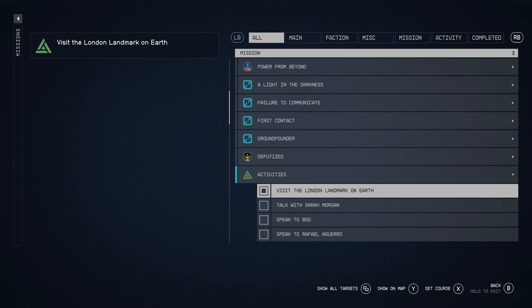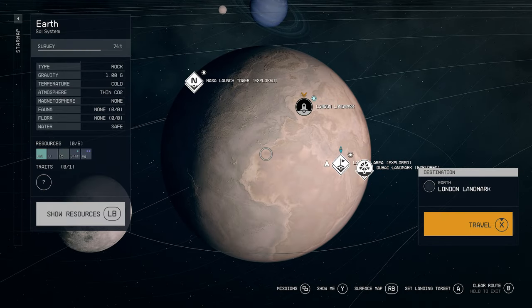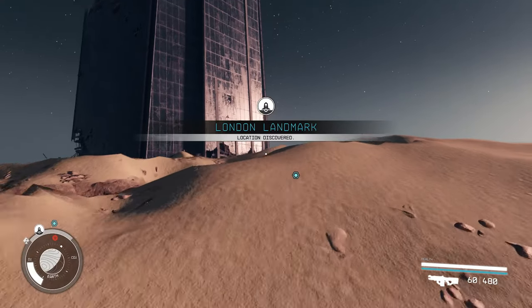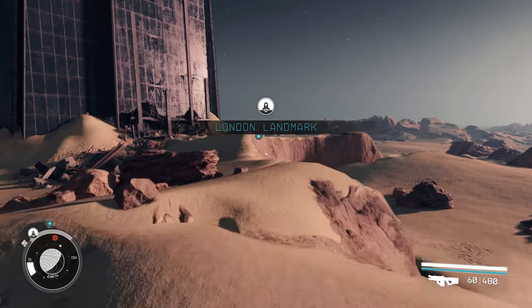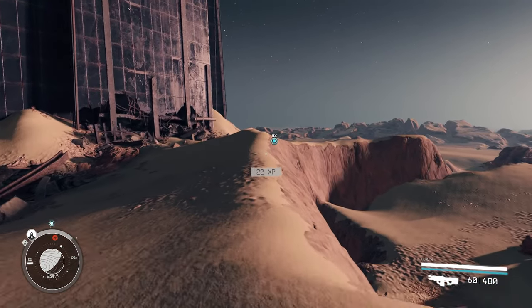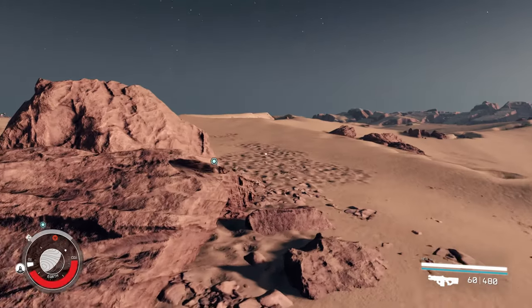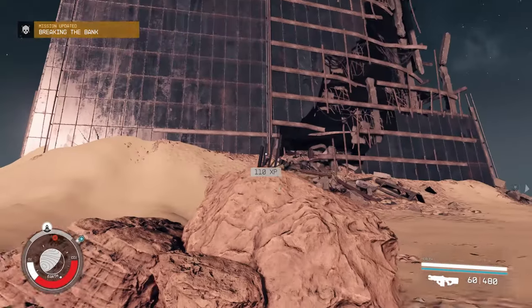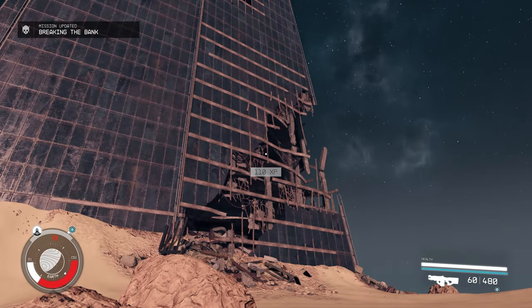Now let's head to the other one we have unlocked — and that is London. Over here you can see the London monument on Earth — freaking awesome. We'll have an indicator above it so you'll know exactly where to go.